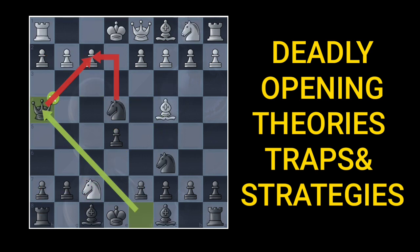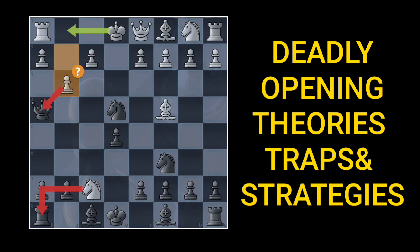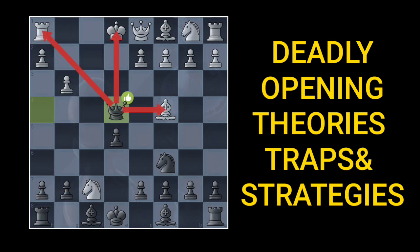So this is losing on the spot. After this queen jumps forward, if white castles, this is a lost position. One might expect this pawn move but this is also losing. You capture with this knight and you are sacrificing this knight now. You do not want to capture here because you lose the rook, so you will have to capture with this pawn. Now you don't have to capture this bishop.